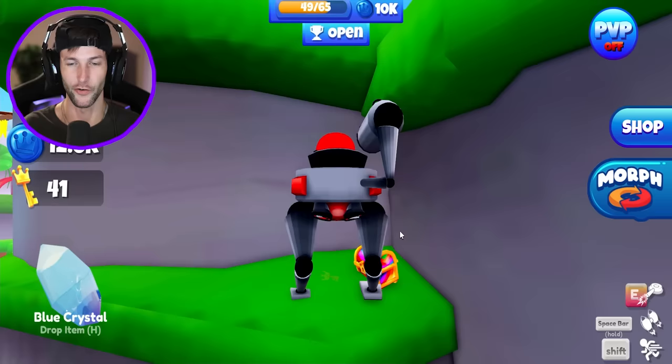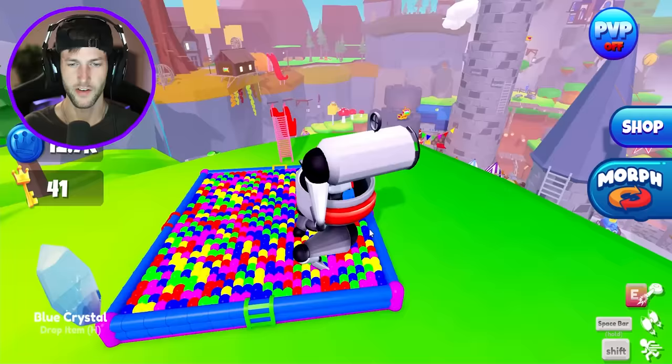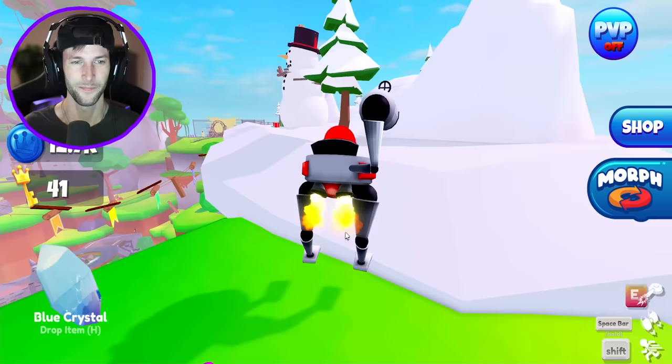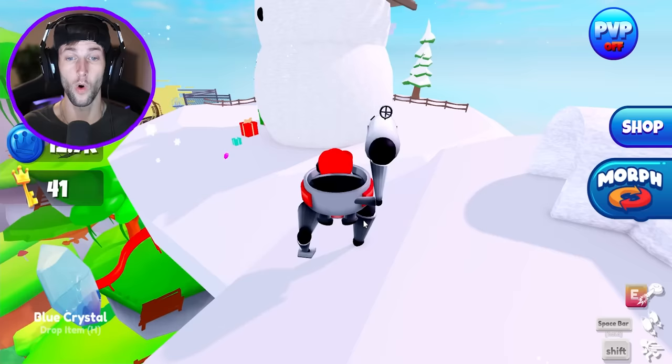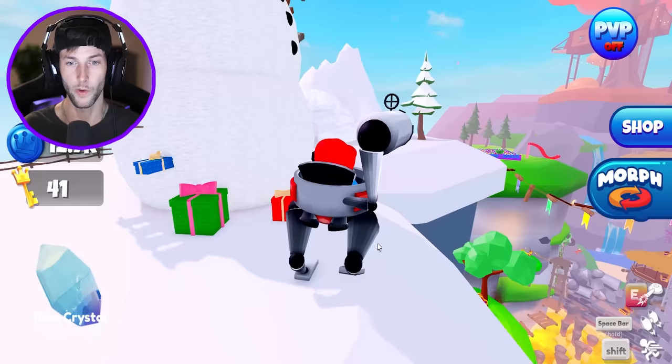There's another chest here — rainbow chest, but just a bunch of coins. There's also a ball pit, but it doesn't look like there's anything in it — maybe they'll add something later. We're about to place the blue crystal in the teleporter, but wait — we also need a purple crystal. I forgot, that's the one we found when we first played the game.